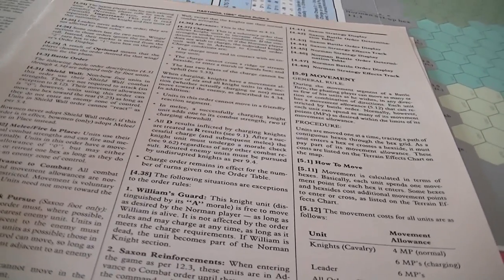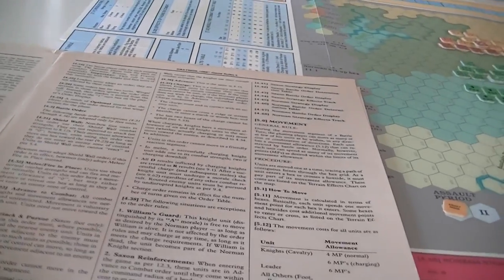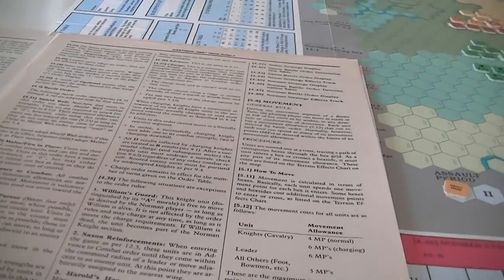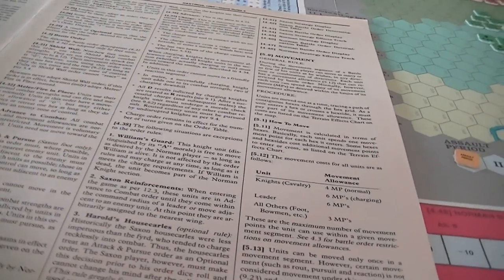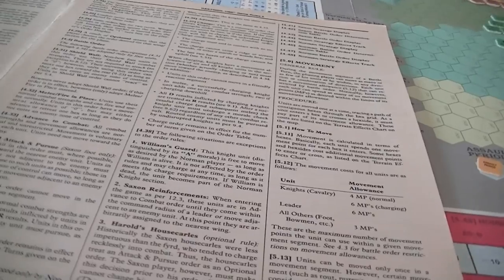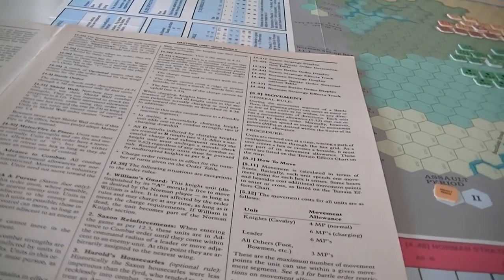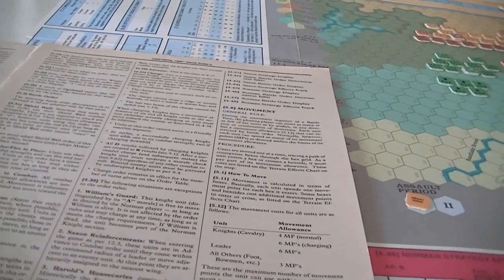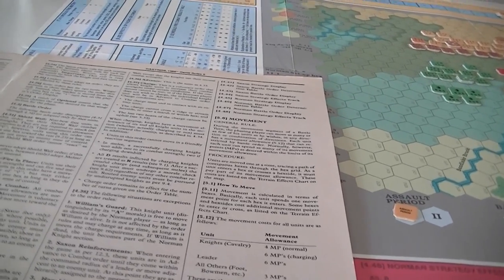Melee fire in place: you use normal combat strength, you can fire and melee normally, you have no movement allowance, but you can either advance or retreat a hex as long as you do not enter an enemy zone of control. Advance to combat: you move normally and may move towards the enemy, attack and pursue, or move away from the enemy — it's advance away from combat.